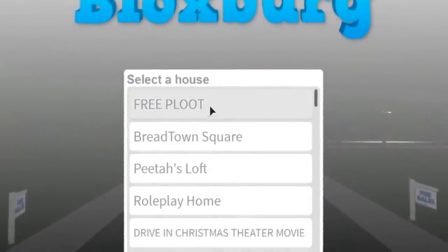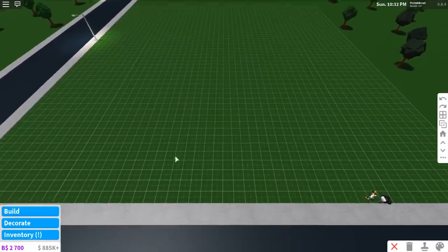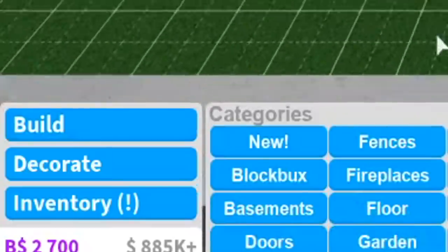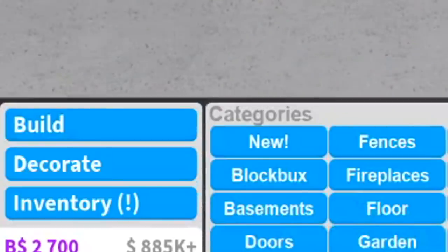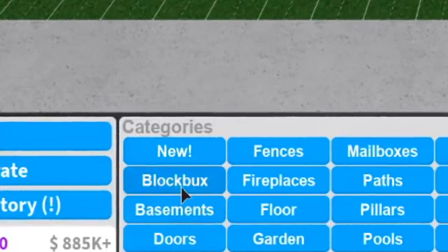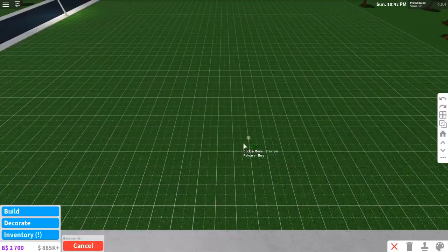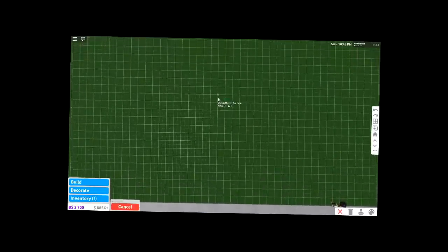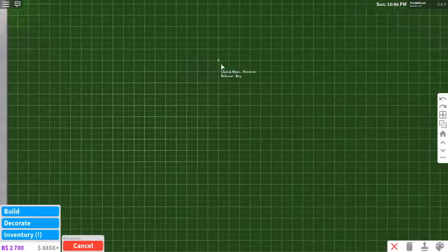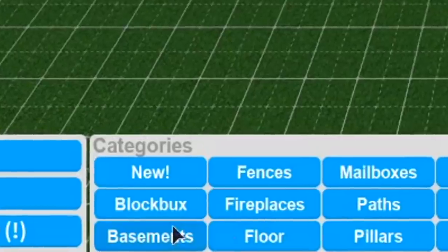Let's find a free plot. Oh my gosh, is this it? Yes! Okay, so let's go ahead and start. We're going in alphabetical order - we're not gonna click New, we're not gonna click Block Bucks, because those are not the very first thing. The first thing alphabetically is the Basement. I don't really know where to put this, but we'll just put things down. That's our basement - basements all done.